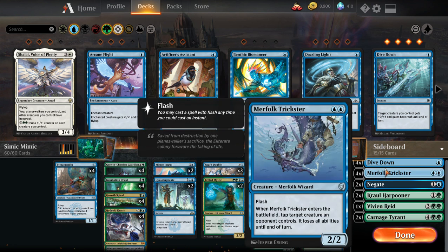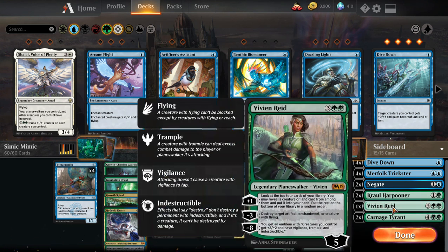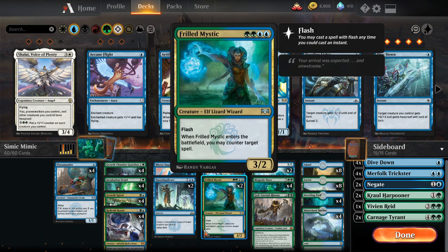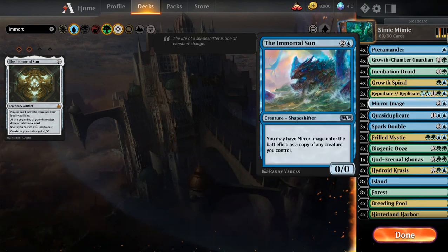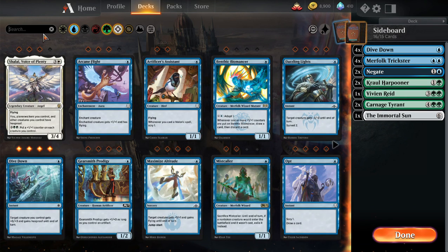God-Eternal Rhonas is big and scary and can finish the game himself — he doubles the power of our creatures for one turn, which is bonkers. Ideally we want him to get killed to go back into our library so we can draw him again. Our sideboard has four Dive Down coming in against burn and aggro decks with lots of removal. Four Faerie Trickster to slow down aggro, two Negates, two Kraul Harpooners to deal with drakes and phoenixes. Vivian Reed again deals with those, plus two Carnage Tyrant coming in against control.